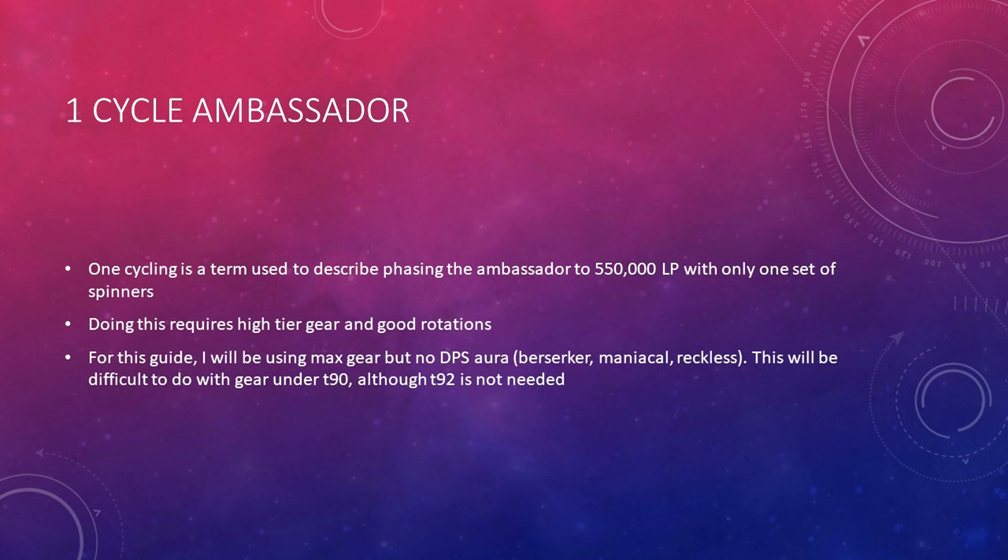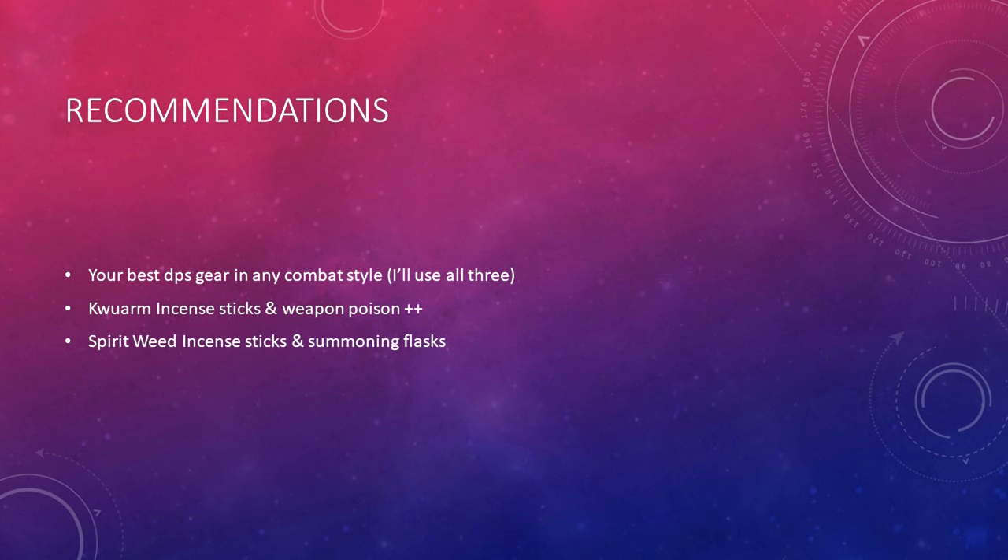Outside of saving you some time, there's no real benefit to this, and if you lack a lot of the gear or other requirements for this, you can just as easily apply the same strategies and go for a 2 cycle. In terms of recommendations, bring the best DPS gear you've got in whichever combat style you would like — I'll be using all three in this video. I'd also recommend using Quorum and Spiritweed Incense Sticks with both Weapon Poison++ as well as some Summoning Flasks. The more you can get your Titan speccing, the less damage you'll have to do out of your rotation to phase in time.